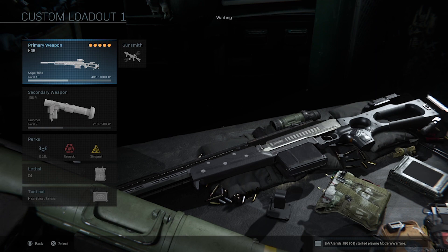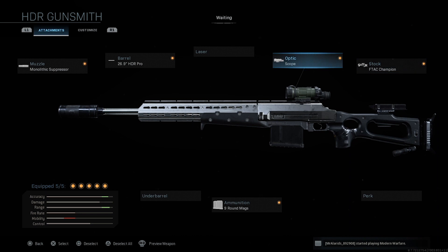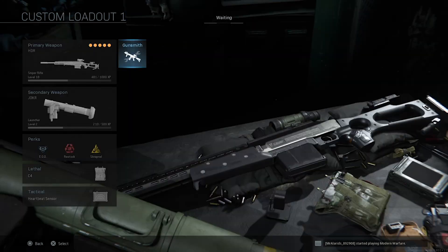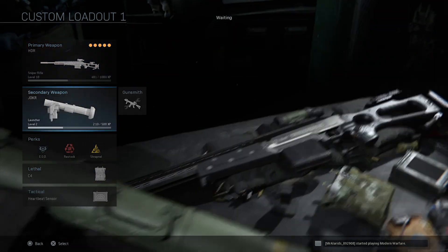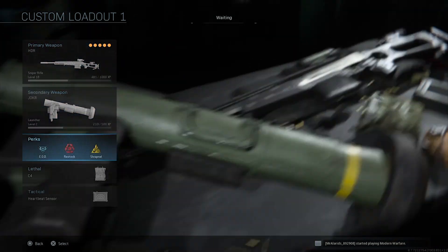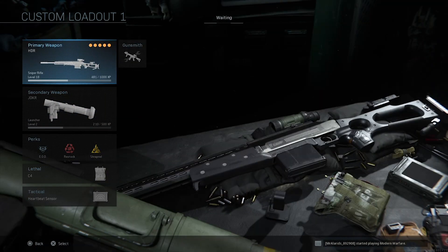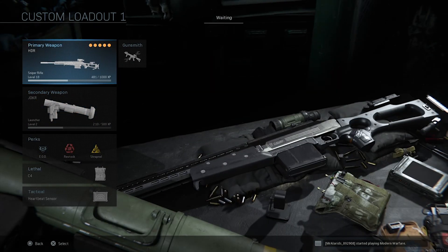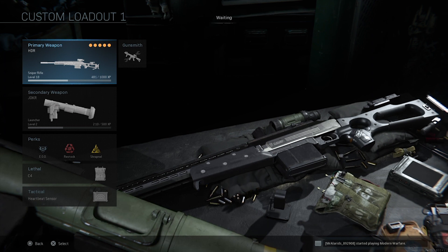First, let's get the meme class out of the way — this is built for the slowest ADS time possible. It runs Thermal Dual Power, F-Tac Champion, HDR Pro barrel, Monolithic Suppressor, and nine-round mags, with a Joker secondary because it's hilarious. The idea is to make the class as unusable as possible. EOD, Restock, and Shrapnel let you spam C4 like Tic Tacs. I made this to mess around in custom games — it pisses people off like nobody's business.